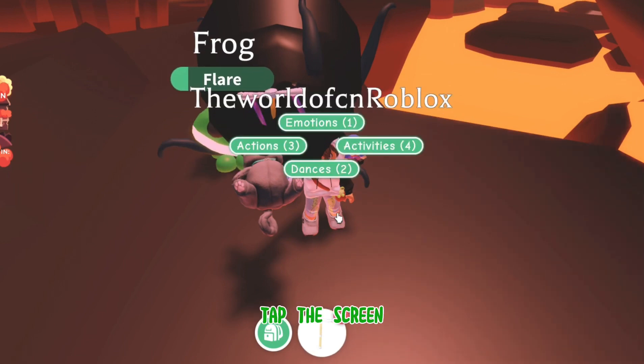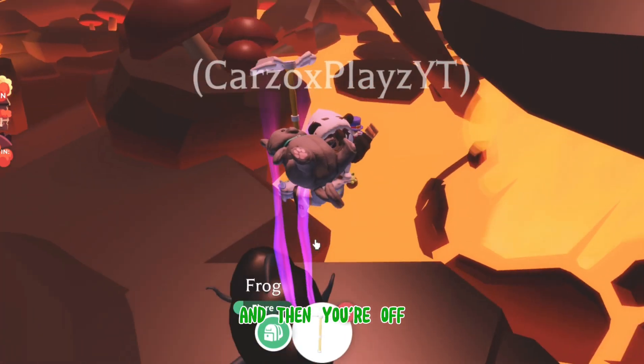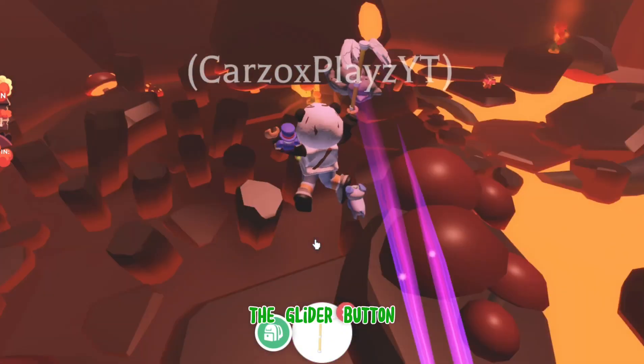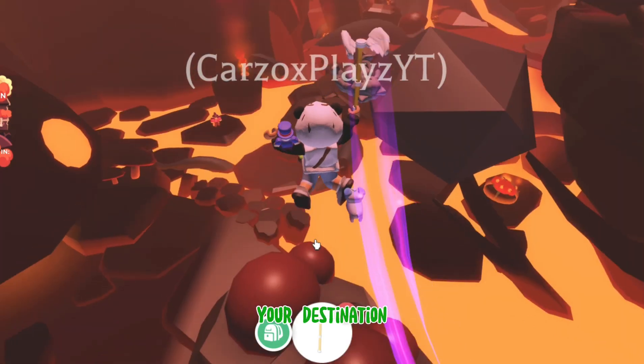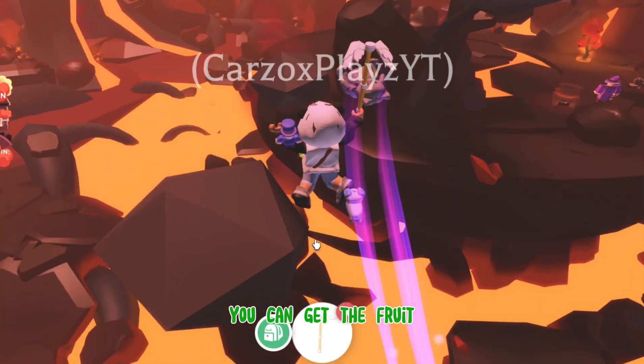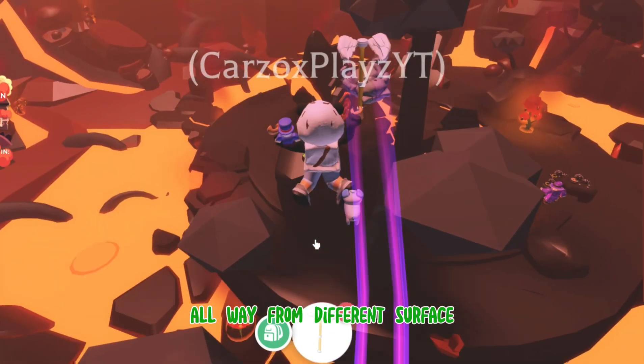For me on mobile, you can just tap the screen, or you need to tap the little thing and then you're off. If you're mobile, just quickly tap the glider button and then press to come to your destination. Those are two other ways you can get the fruit far away from different surfaces.